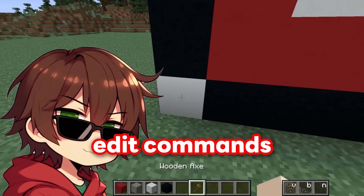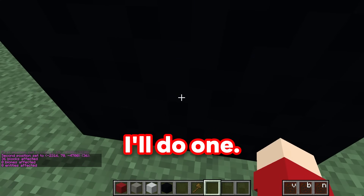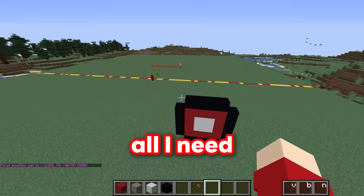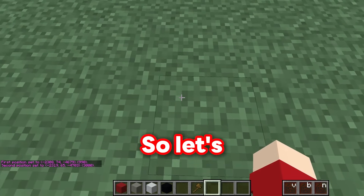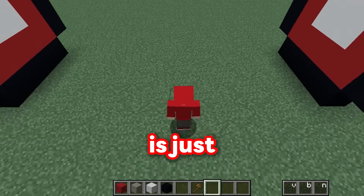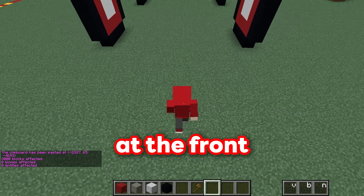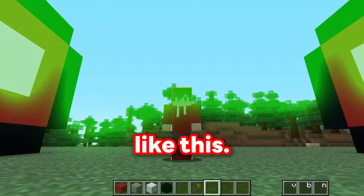Now I'm going to use world edit commands to copy this wheel over, so I can copy and paste a bunch of wheels! I'll do one right here, and let's just walk a few blocks over like this, and paste one right here! Now all I need to do is copy these two wheels and make the wheels for the truck too. Real trucks have their wheels really close at the front, and at the back the wheels go really far away, so I'll put them like this!